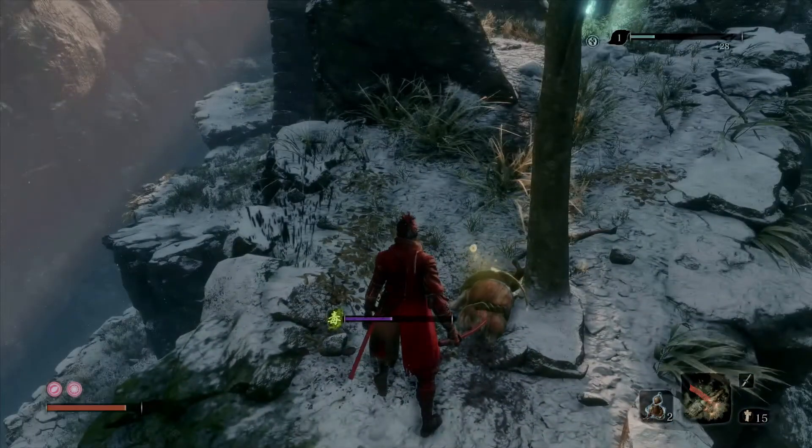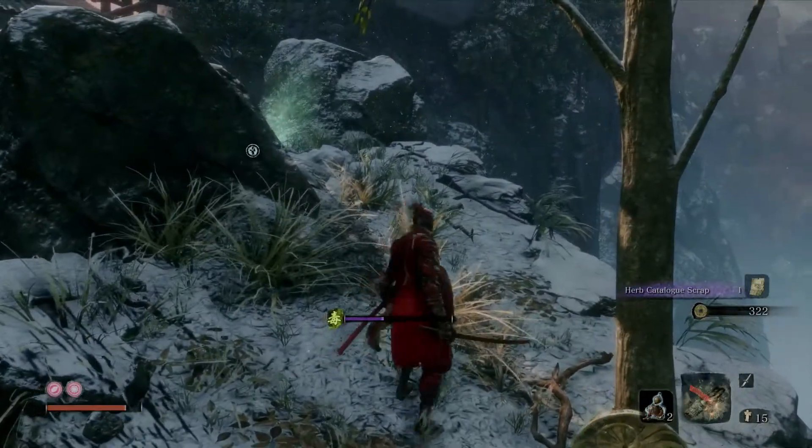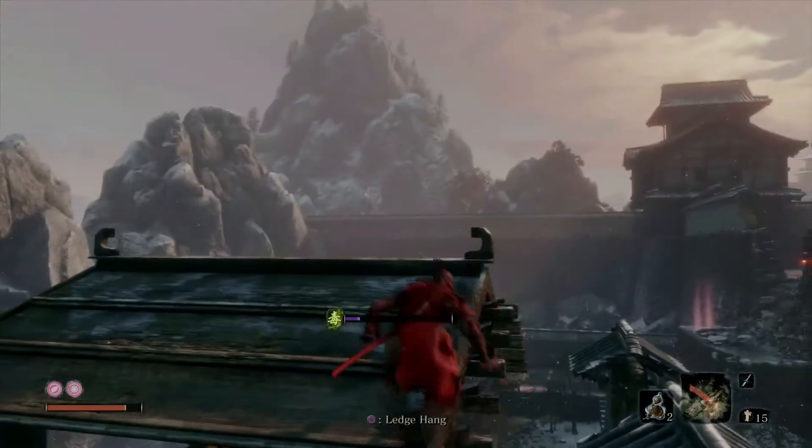The only reason to kill this guy is he gives you the herb catalog scrap, which reads: 'The snap seed naturally grows in ravines and deep valleys. According to denizens of the sunken valley, such places are appropriate for offering oneself in marriage to the great serpent — if one wishes to become a bride, they must enter the belly of the serpent.' So there's a ritual where people worship and sacrifice themselves to the serpent.